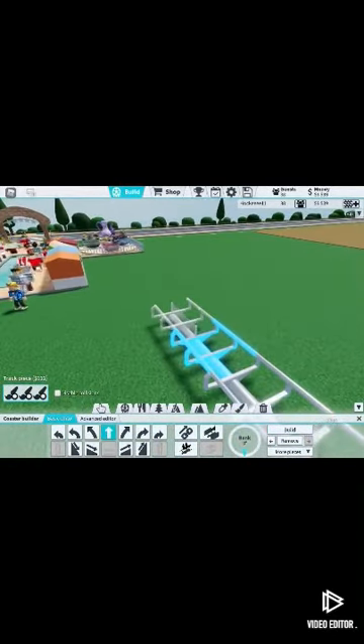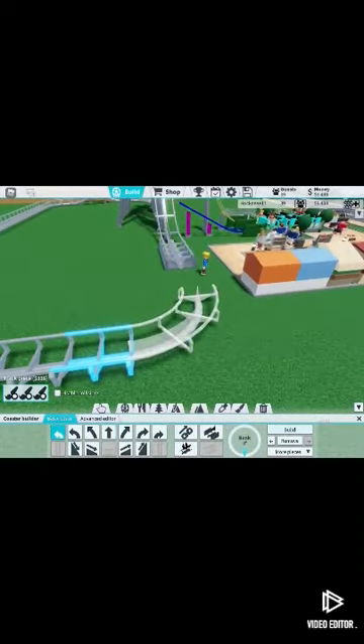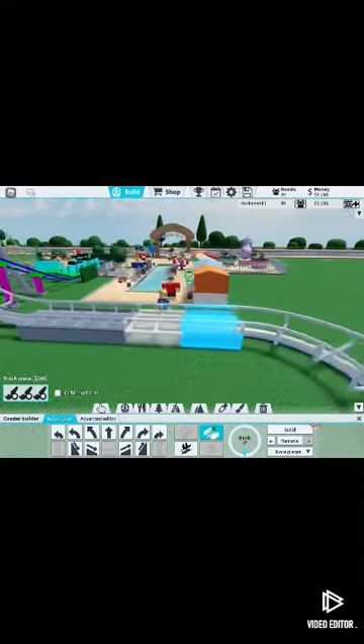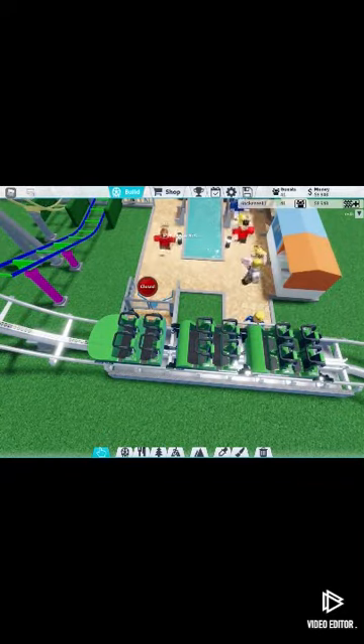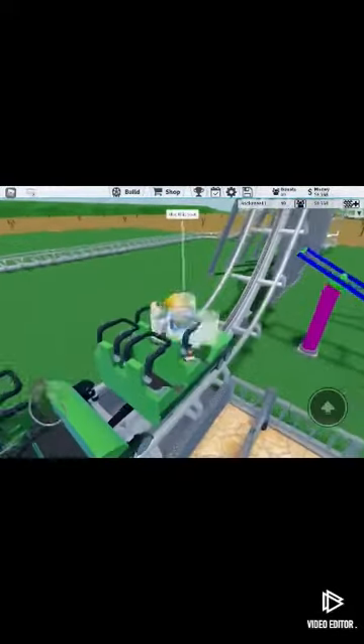Let's go here, left, one more. Boom, now left. I'll just do like five stations there. Okay, the entrance can go here - yeah, we'll do the entrance there. Open - I think that should be good.